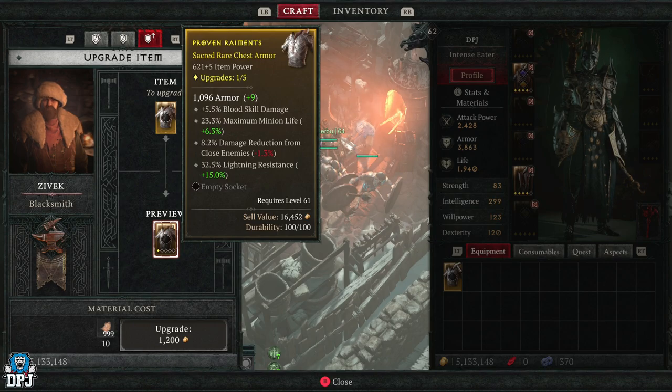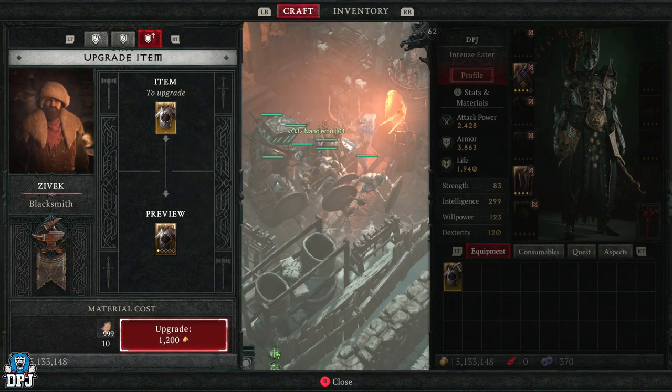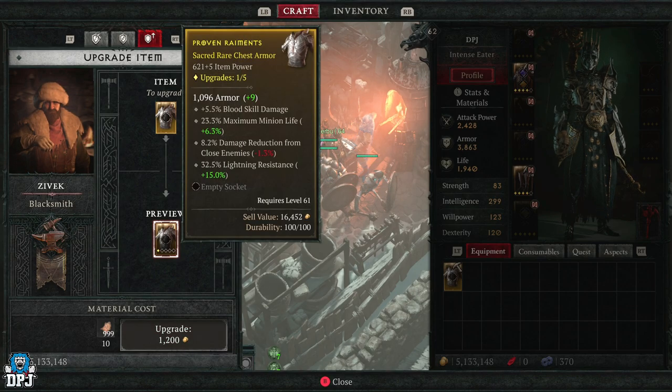It's important to note that when you upgrade an item at the blacksmith, each upgrade only adds 5 to the item power score. Item rarities are also limited in how many times you can upgrade them — rares are limited to 3 upgrades, legendaries to 4, and sacreds, uniques, and beyond get 5 upgrades. Also be aware that when a breakpoint is passed via upgrading, there's a chance affixes can reroll.